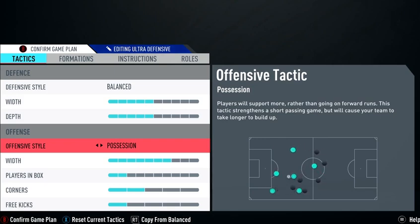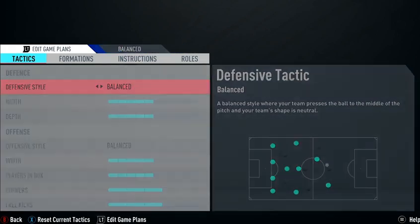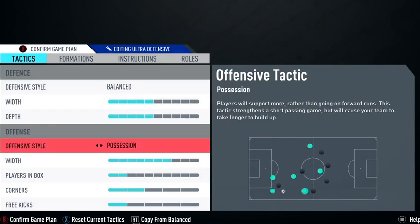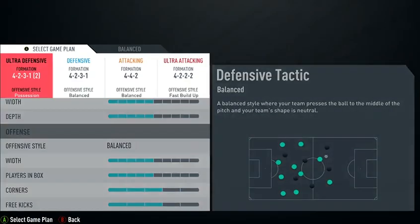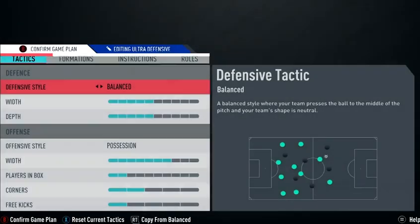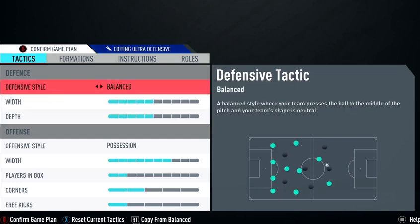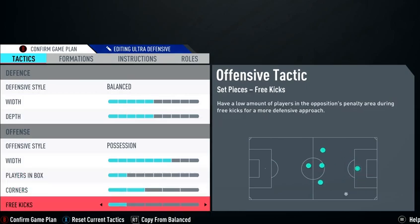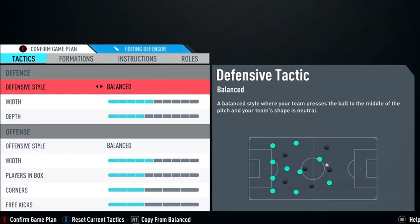Sorry guys — I made a mistake. I had this on balanced position but I just checked his stream and it should be on position. Everything is now correct. I forgot to switch his offensive style to position on the ultra defensive. So for ultra defensive: five five balanced, five five position, width on seven, two two one.